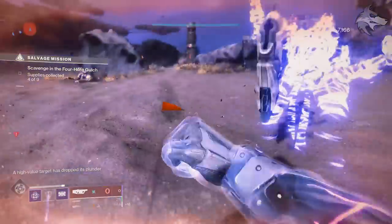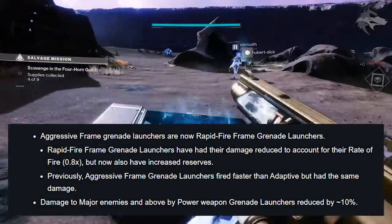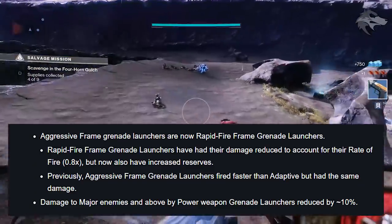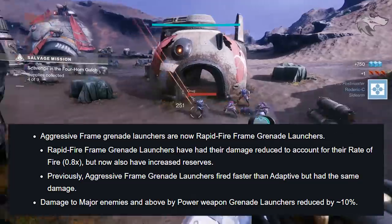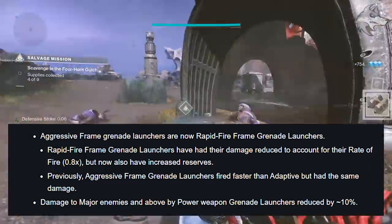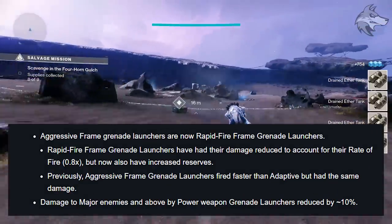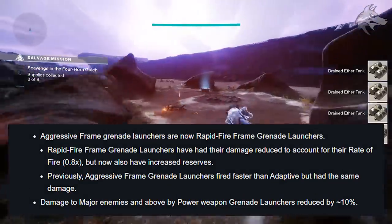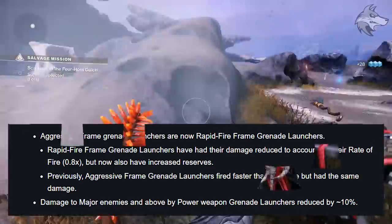For grenade launchers, Aggressive Frame launchers are now reclassified as Rapid Fire Frame launchers. These launchers have had their damage reduced to 0.8 times to account for their rate of fire, but will now have increased ammo reserves. Previously, Aggressive Frame launchers fired faster than Adaptive but had the same damage — that's the reason for the change. Damage to major enemies and above from power weapon grenade launchers has also been reduced by 10%.